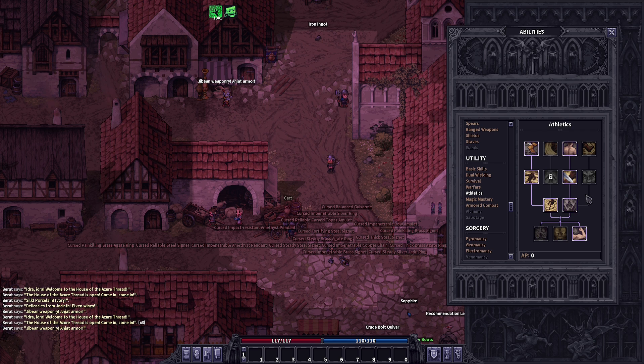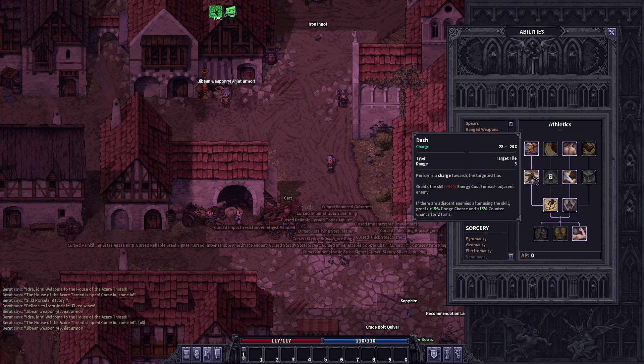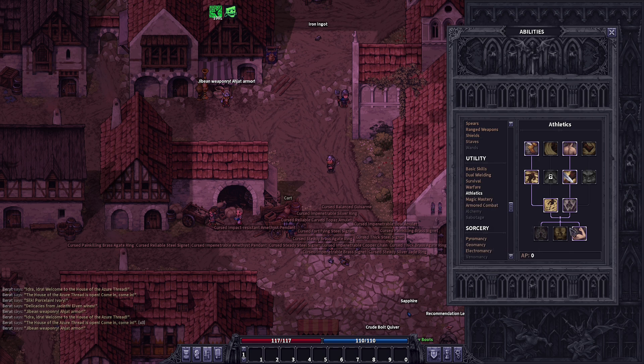At levels 12, 13, and 14, we grab Dash, Elusiveness, and ultimately Peak Performance — the bread and butter of the build. Peak Performance increases our weapon damage and dodge chance by 15%, which is massive. The only stipulation to keep it active is to keep your energy above 50%. The only times your energy should dip below 50% is if you pop a vivifying essence, which decreases your energy while replenishing your HP.